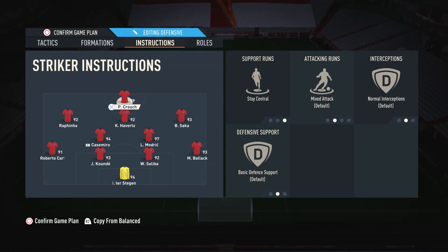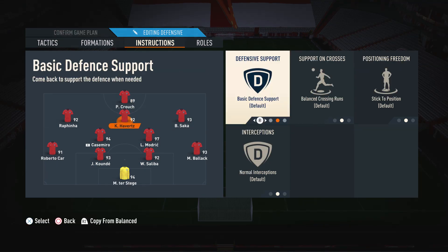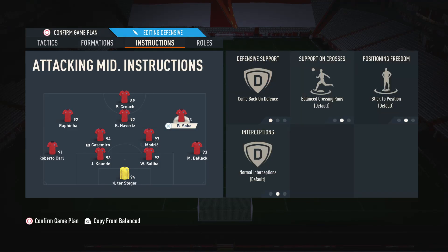Now for the player instructions — I'll go through these quickly. On the striker, we have him on stay central, because we don't want him drifting into wider areas. He is our striker and we want him to maintain those central positions so he is of most use to us — he's not going to be doing much good out on the wing, especially since he is our only striker. Moving on to the CAM, we completely leave him alone because he has a bit of a free role and we don't want to restrict him.